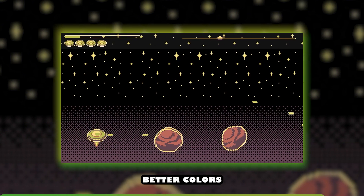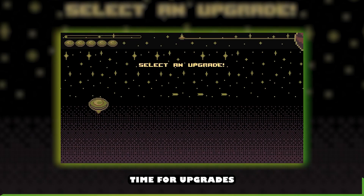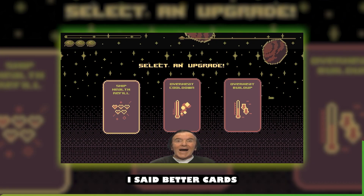Screen shape, better colors, time for upgrades, create cards, better cards — I said better cards.